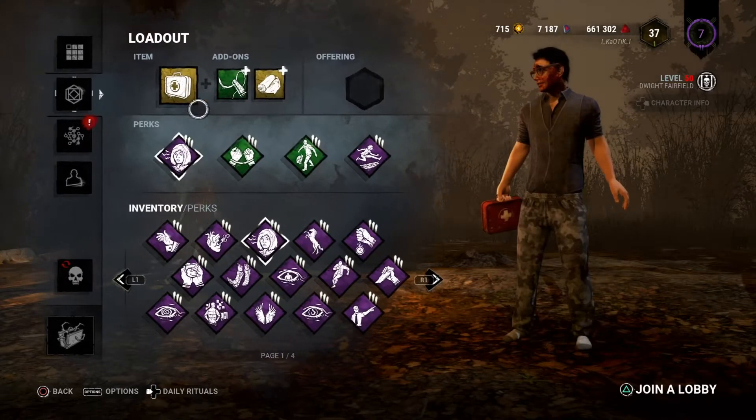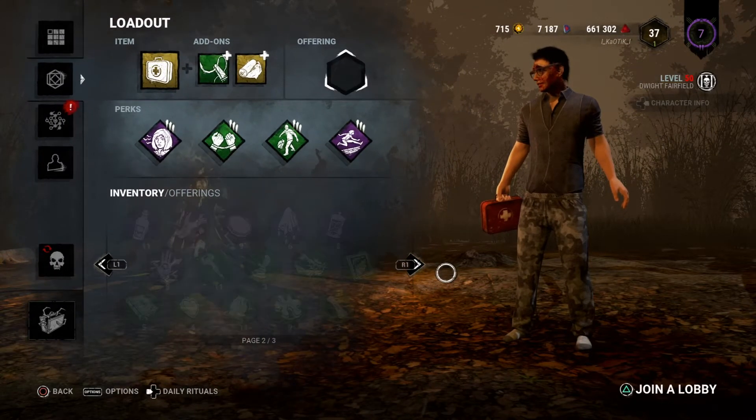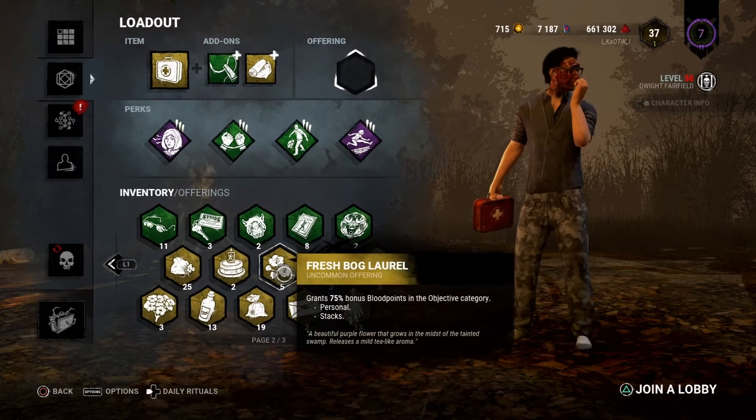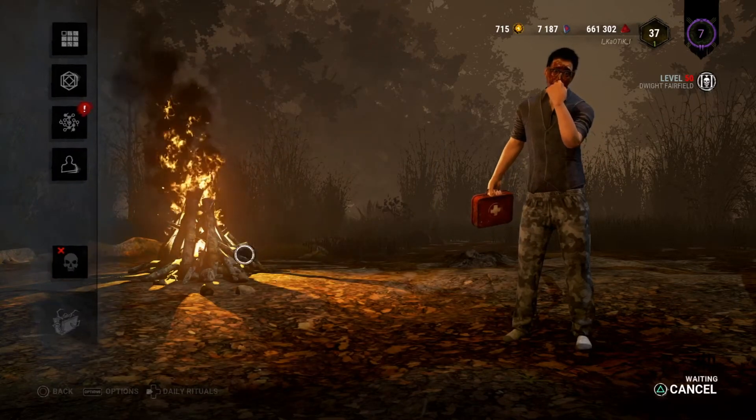Hey guys and girls, welcome. It's Chaotic and I'll be showing you a video about a perk that's been buffed recently. It's called Alert — it's a Feng Min perk — so we'll take a closer look at it now.